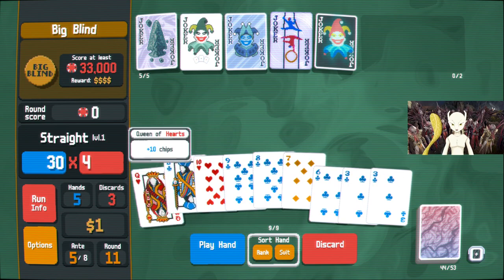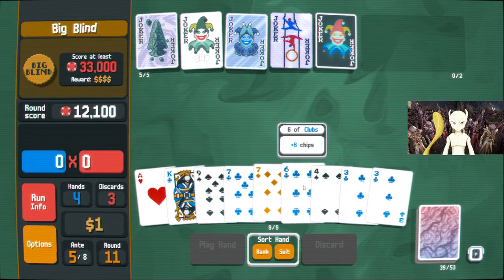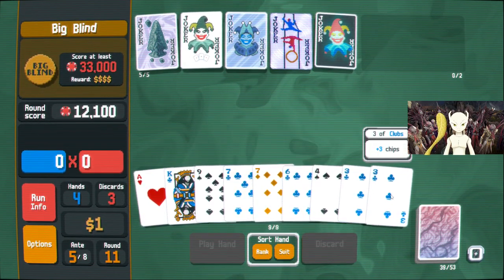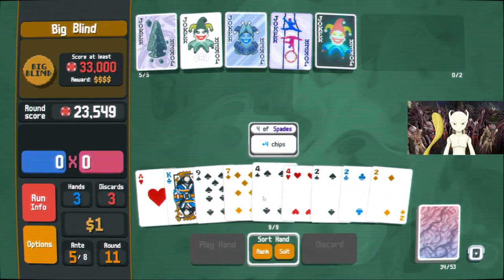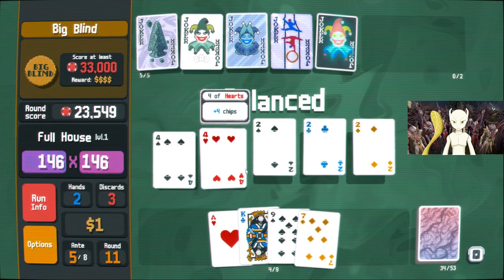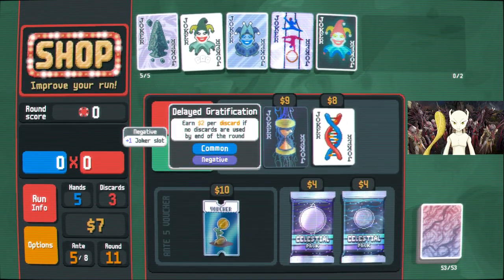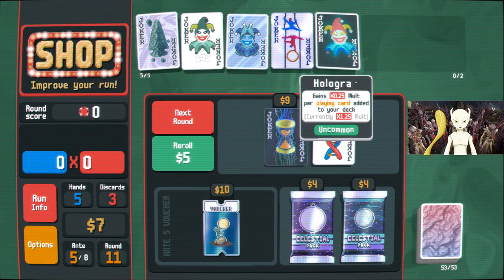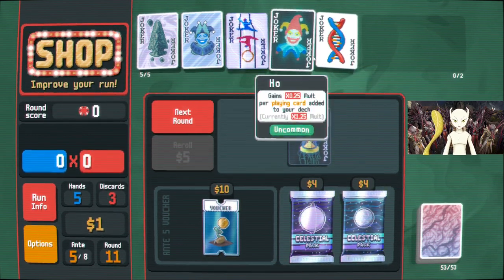Seven, eight, nine, ten, jack — green. Flush. Okay, lovely. Three, four — flush. Little house. Delayed gratification is not necessarily what I'm looking for, but this goes well with hologram. You barely do anything for me, but if I get any special cards, this can absolutely pop off.